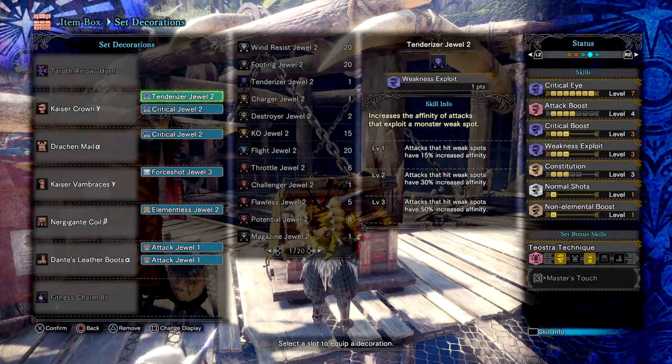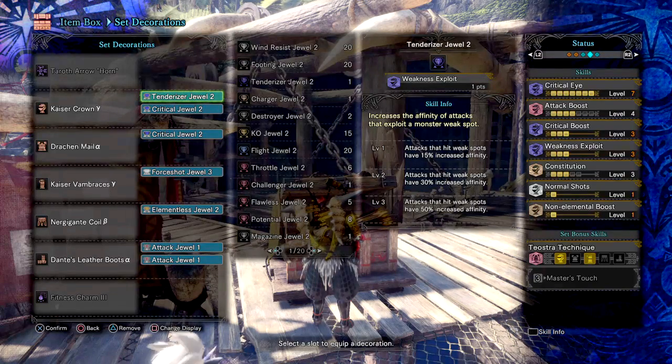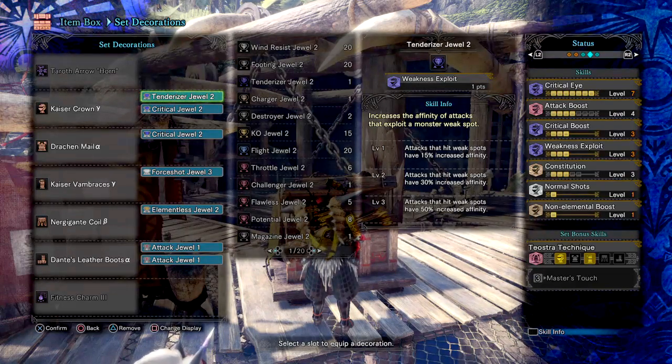Next we have Critical Boost 3, which helps with increasing our critical hit damage, and is a worthwhile skill to have only if your affinity is above 50% — not below it, and definitely not on it, but above it. Around 60% affinity is the sweet spot for this skill to be active and worthwhile, but the higher it is, the better it comes off for you.